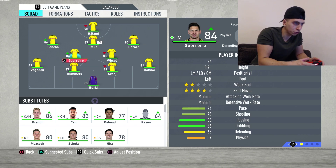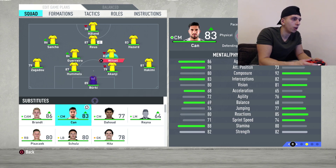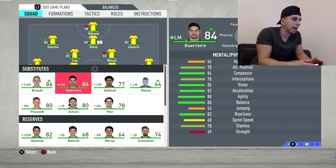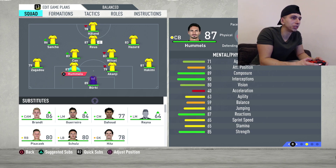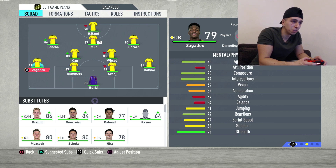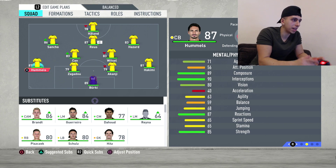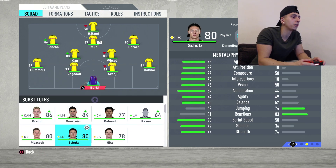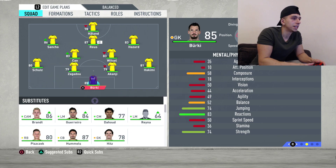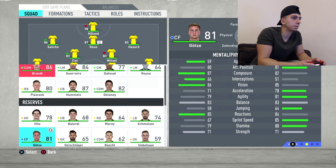Hazard you can put on the right — he's got four-star weak foot so he's okay playing there. Axel Witsel in central midfield; Guerrero we'll look to replace, possibly with Emre Can or see if there's anyone better. At the back, Hakimi stays at right back — he's rapid. Schultz at left back because he's very pacey. We'll also put Delaney and Mario Götze on the bench.